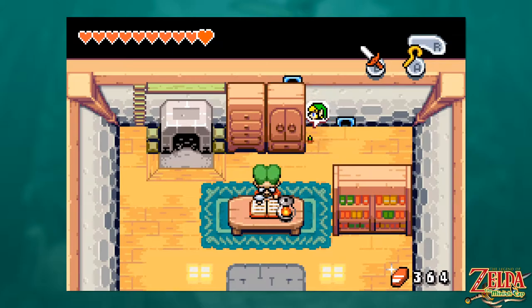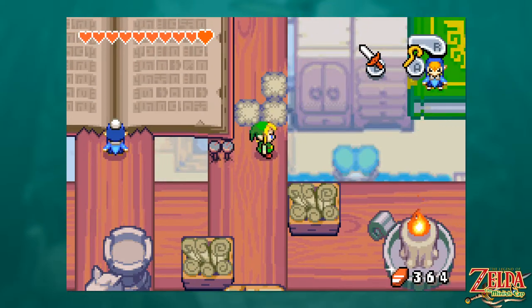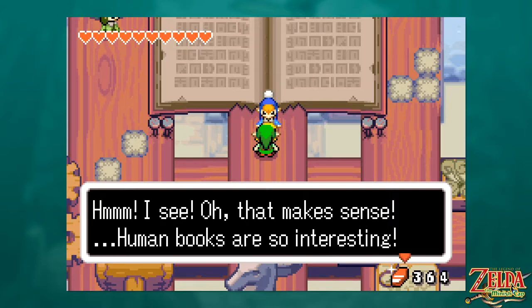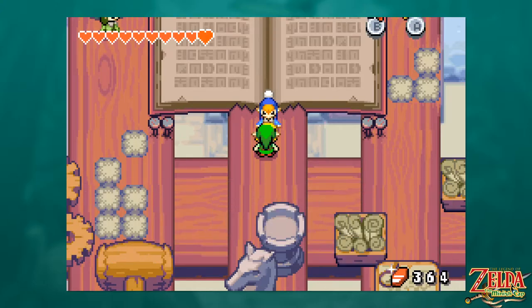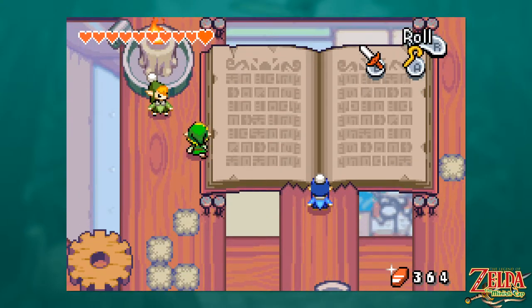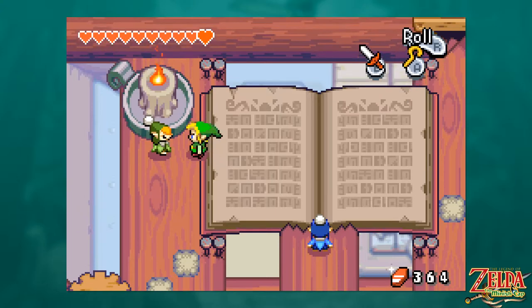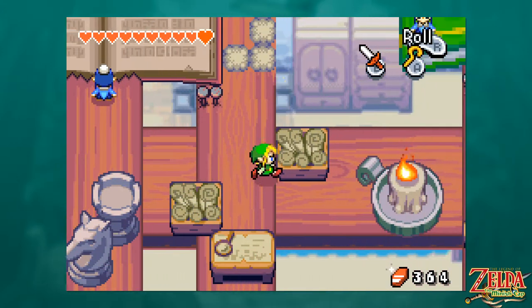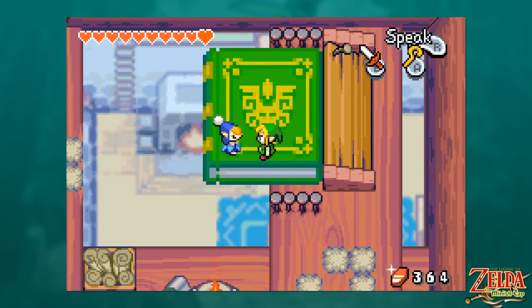We come upstairs and find some Minish with a lot of books — more than one. 'Human books are so interesting. That guy Dr. Left, living down there, has great taste in reading material.' We can walk safely across this book. 'It's a bit dusty up here — maybe I should do a little cleaning.' I thought all the town Minish wore blue clothes, but it looks like they just wear that style of dress and it can be whatever color, which is fun — big fan of colors.